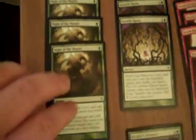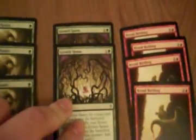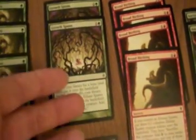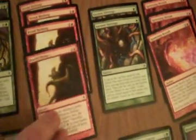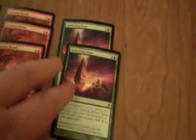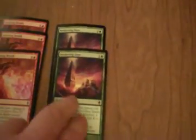Starting with the spells: Might of Masses — since you get out so many Eldrazi spawn, this card is pretty important. Growth Spasm is really good; you get not only an Eldrazi spawn but a land as well. Brood Birthing is really good because if you already have one Eldrazi spawn out you get three. Ancient Stirrings can help you get the card you need. Spawning Breath gives direct damage and an Eldrazi spawn. Two Awakening Zones — you might want to run three or four of these. I only have two, but if you get them out early enough it adds up really well.